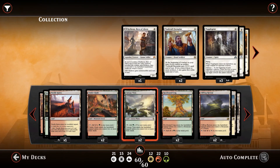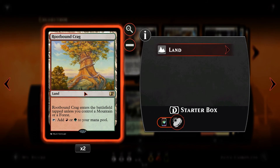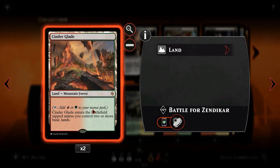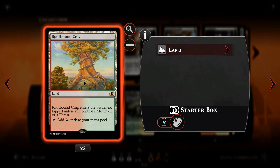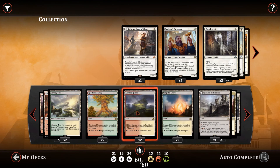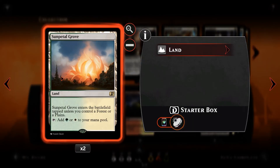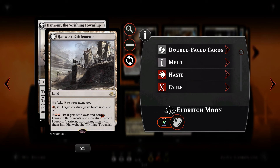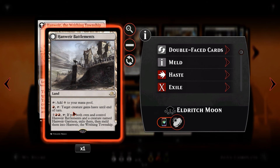Canopy Vista is a forest and plains. Rootbound Crag is a buddy land — enters untapped if you control a mountain or a forest. These are forests, and those are mountain and forest, so if we play a forest on turn 1, Rootbound Crag comes into play untapped on turn 2 — that's 2 dual lands in 2 turns, ready to go. Similarly, we've got Clifftop Retreat, which is a mountain or plains, and Sunpetal Grove, which is a forest or plains. We then have Hanweir Battlements — a colourless utility land. We pay a red, tap it down, and give a creature haste until end of turn. Using our creatures as surprise attackers is pretty much the battle plan of this deck.